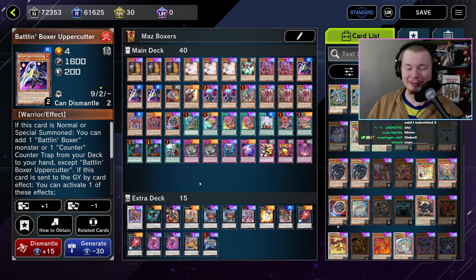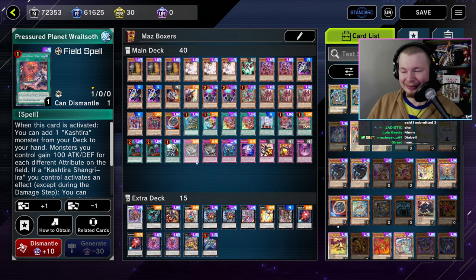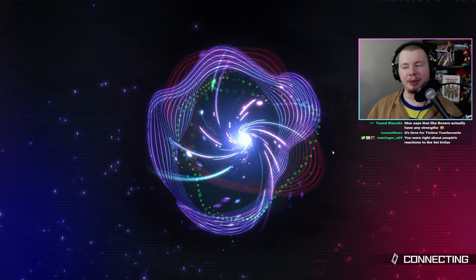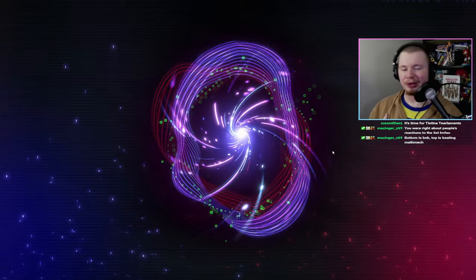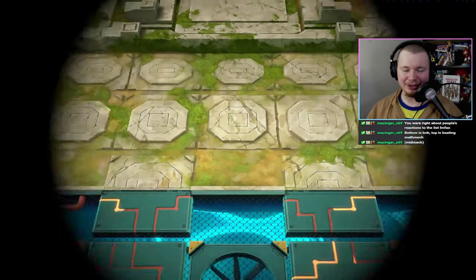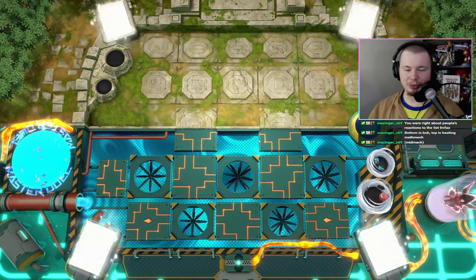It's Boxers with a tiny Kashira engine — by far the best way to play it. Shoutout Maz, he really cooked trying to figure out how to make Boxers playable. If you want a pure list, you're going to be stuck in gold — it's really, really bad. We're going to do two replays for the Boxers since I'm super hyped for them — I'm biased as a massive Hajime no Ippo fan.